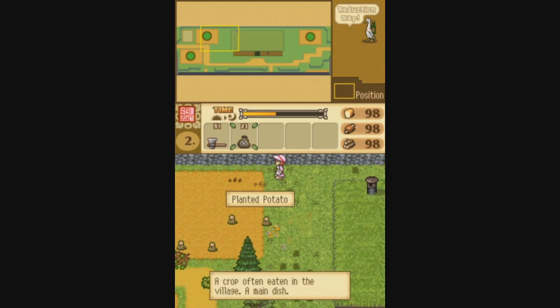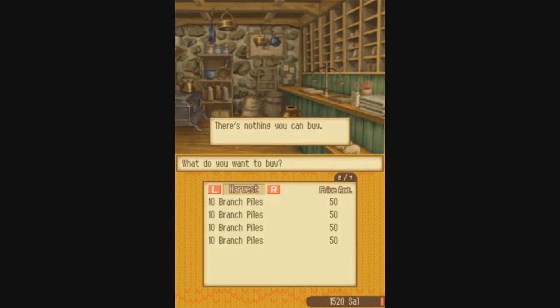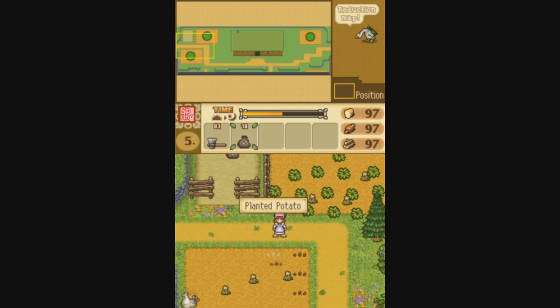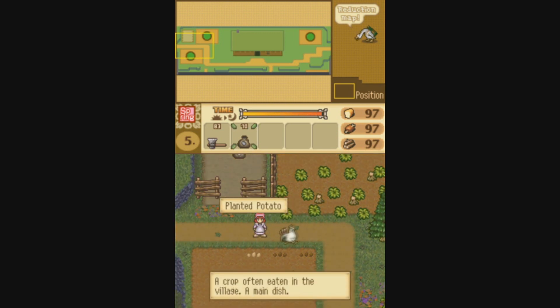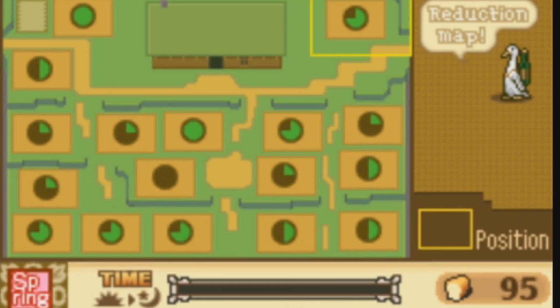As expected, you'll be growing crops and raising livestock for a living, and there's now a currency system and a General Store where you can buy and sell goods. Seeds can be planted in the various plots of land on your farm during particular seasons, and the seasons are called by their usual names this time. You'll also notice on the top screen that there are pie charts on the plots of land, which indicate how fertile the soil is. The more green a circle has, the higher the fertility and the more planted seeds will be able to sprout.